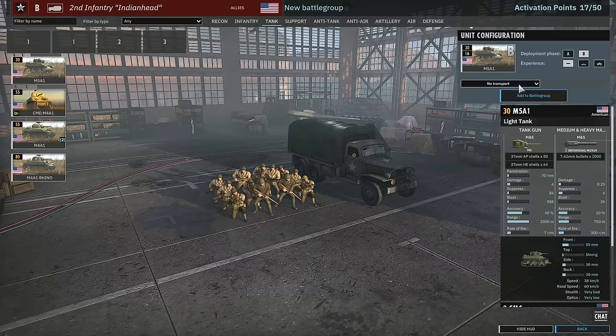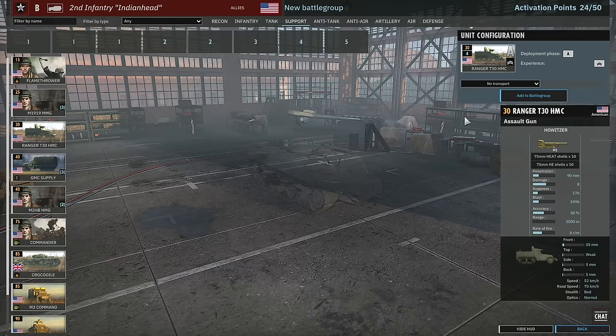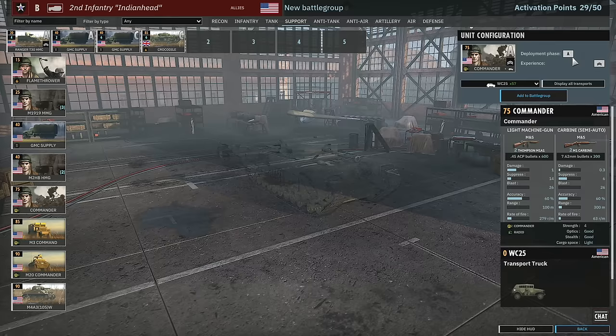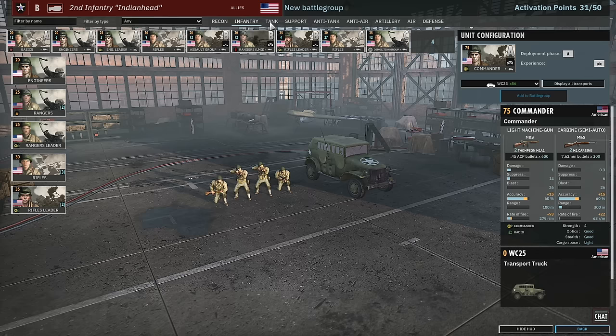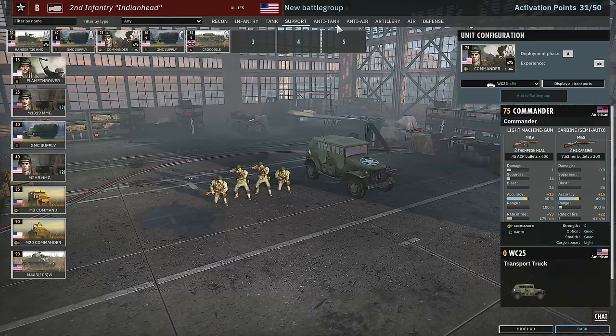You get a lot of Rifles, which pushes us over the triple-three mark, but getting leaders in there is important. For tanks: M5A1s definitely in phase A, M4A1s in there, and might be able to up-vet some of those. For the support tab: I'd want to try out the T30s. We definitely need plenty of supply in phases A and C. I want to try the phase C crocodiles and need a commander. That brings us to 31 activation points already. I could go for flamethrowers in phase A instead of crocodiles — the crocodiles in phase C might be a stretch.